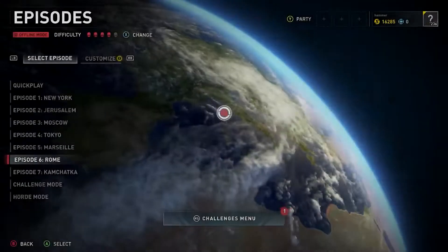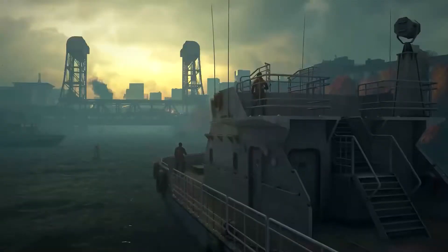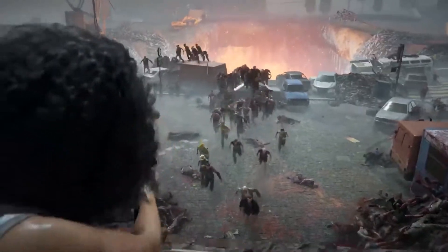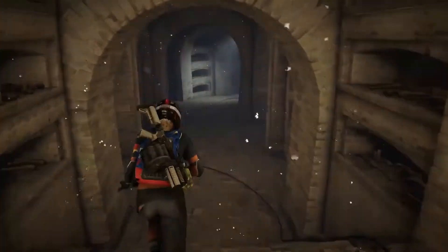One of the hallmarks of World War Z has been the co-op episodic campaign experience set across locations around the world that tell the developing story of survivors of the zombie apocalypse. In Aftermath you will take the fight back to the undead and find ways to turn the tide for the first time in all new international locations, including Rome.